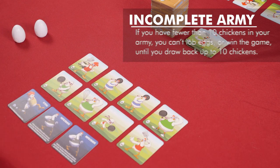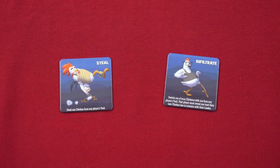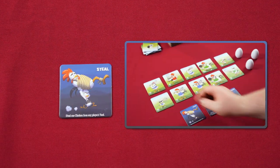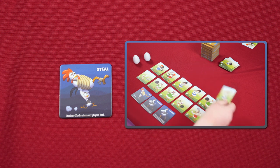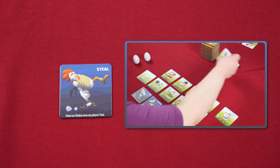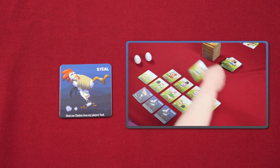After taking an action, you can play one of your special, one-time-use tiles. Steals let you take a chicken from another player's yard, removing one of your own chickens and replacing it. The player you stole from does not replace their stolen chicken until it's their turn.